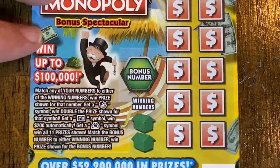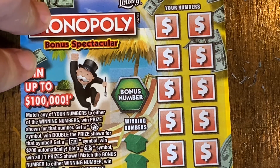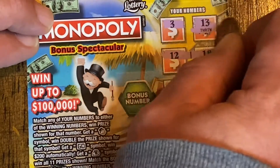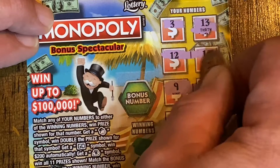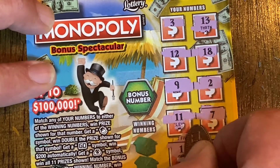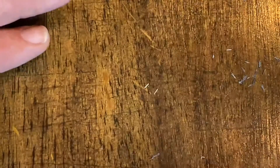Next up we're going to do the $2 Monopoly. Match the winning numbers to our numbers, win prize shown. You can get a Mr. Monopoly head to double the prize and go for 200, or a sack of cash and you can get all 11 prizes. Ticket 126: 3, 13, 12, 18, 9, 2, 11, 7, 1, and 14. Then 6, 8. Nope. Bonus: 16. That's a bust.